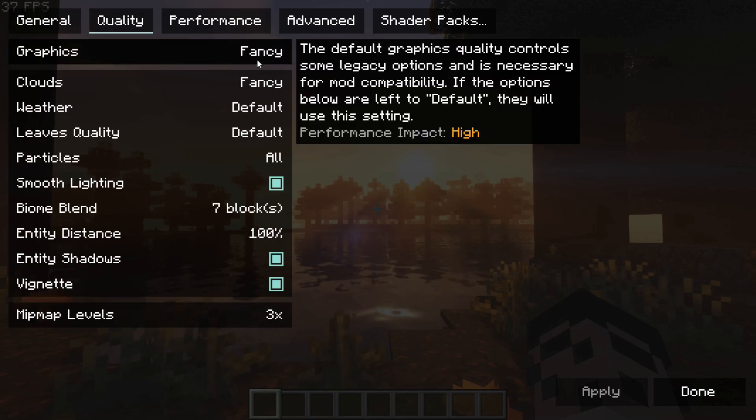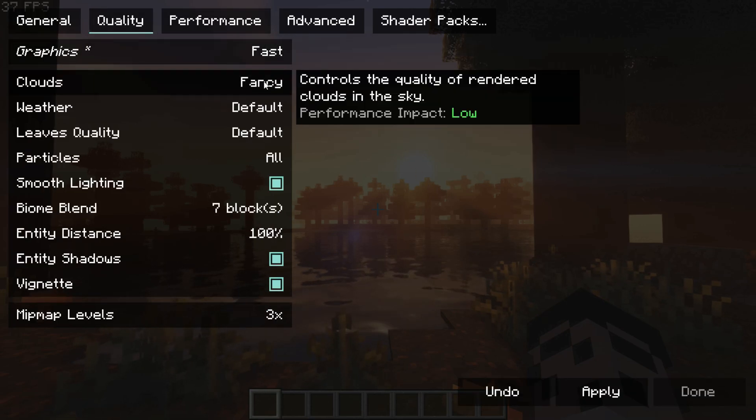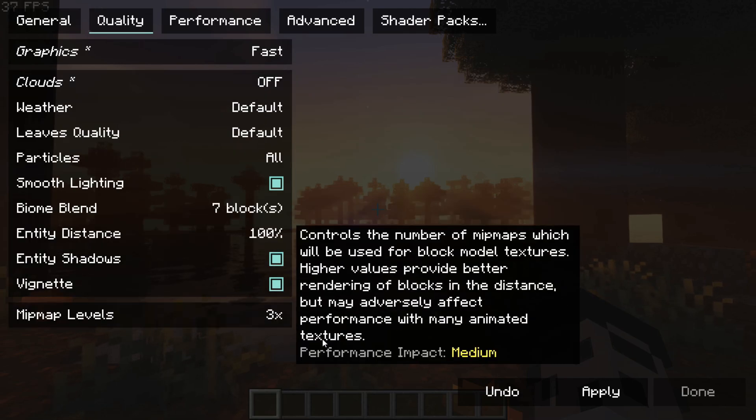Then I'm setting the Graphics to Fast and Clouds to Off, then hit Apply again.